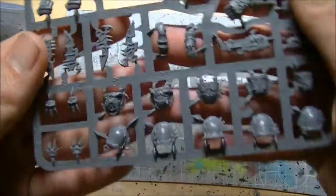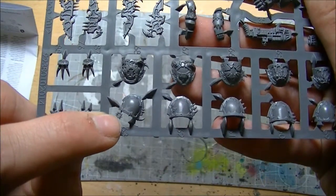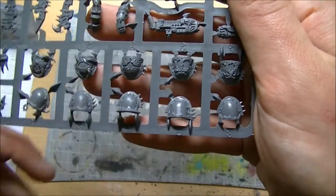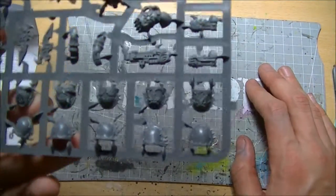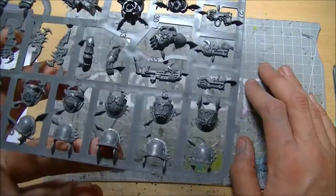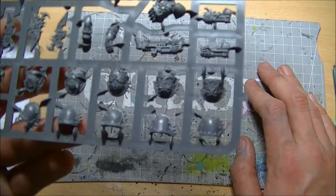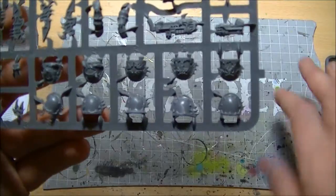Let's have a look at the shoulder pads. Lovely Chaos iconography on here — the eightfold stars, usual points and spikes. Very, very cool. They will probably be left off of my Raptors; I will put some normal looking pads on, maybe some heresy studded ones as well as the Night Lords ones, and I will keep these maybe for a tactical squad — something different.